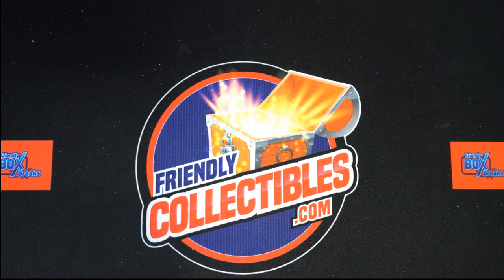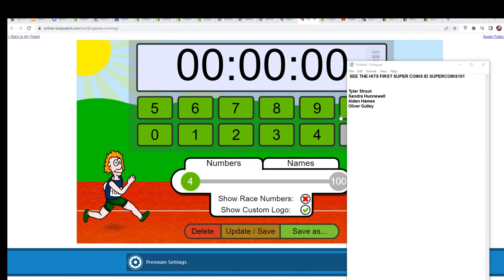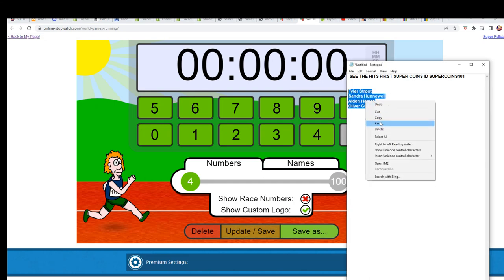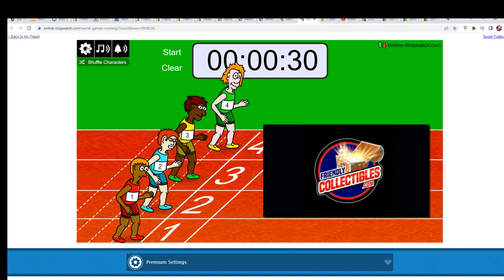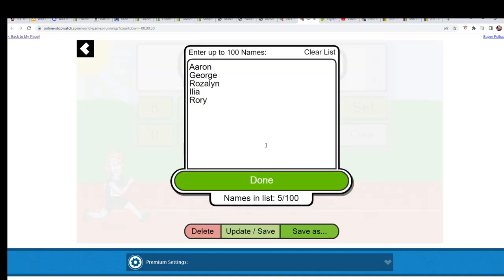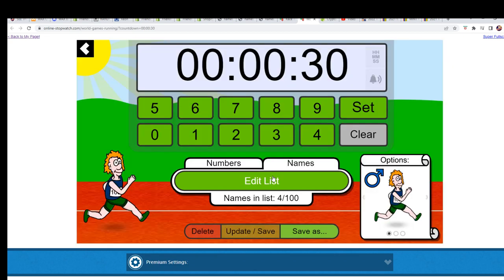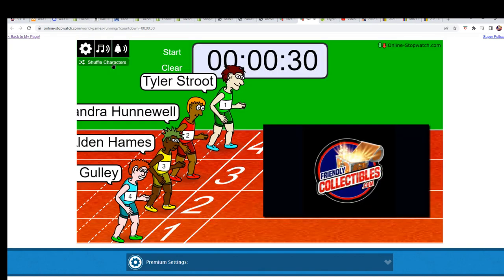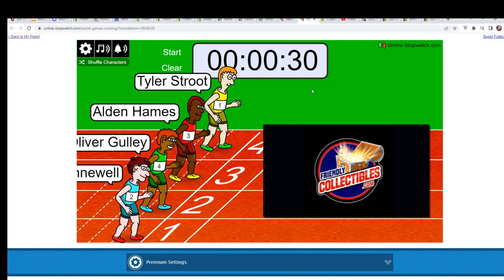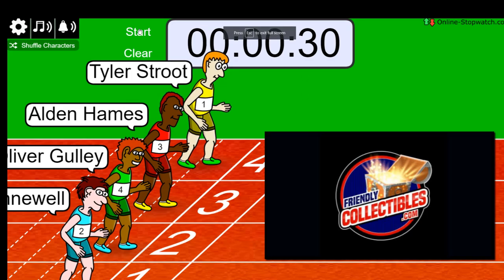Good luck everybody — the FriendlyCollectibles.com race filler! That's right, it's a foot race and the winner will get two spots in this coin break. There are only ten spots in the entire rip, so one winner is getting two. Here we go — shuffle seven times: one, two, three, four, five, six, lucky number seven. On your mark, get set, go!